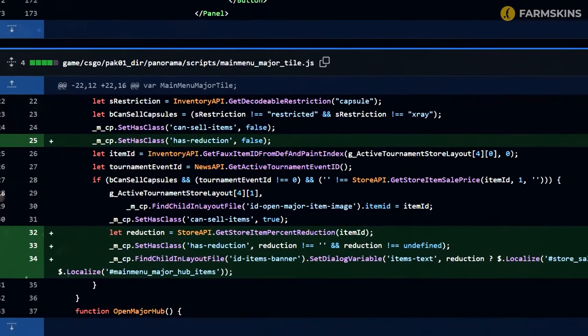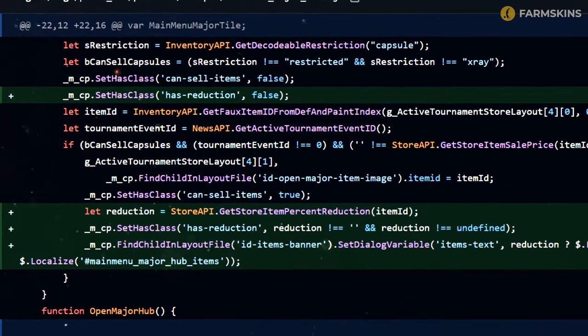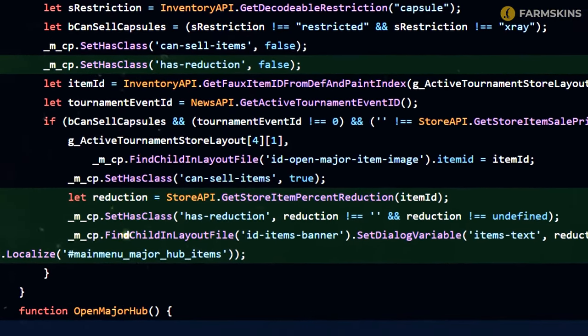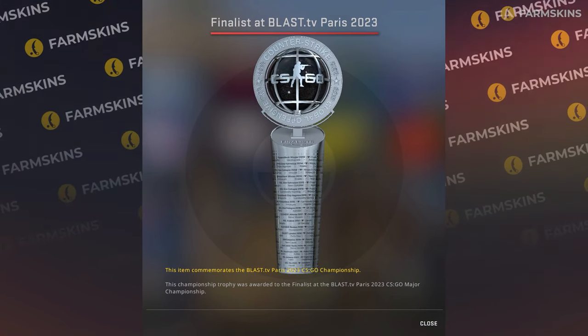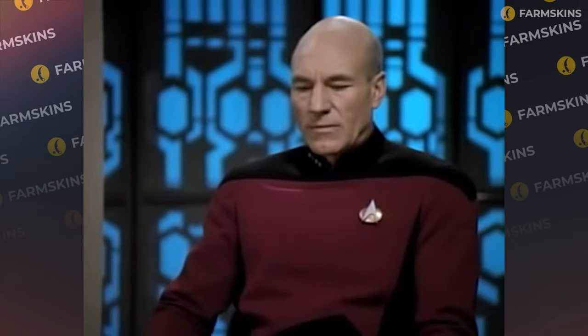As for CS2 leaks in the CS2 update: changes were noticed in the game files related to the major update, and a script was added to display future discounts on capsules. The irony is that the major trophies, which we talked about in a previous video, still haven't appeared — the esports athletes haven't received them in the game yet. What's the problem with rendering a couple of cups? It's unclear. They could've asked the community to send in their works; I'm sure the guys would've done it for free and made it really cool.